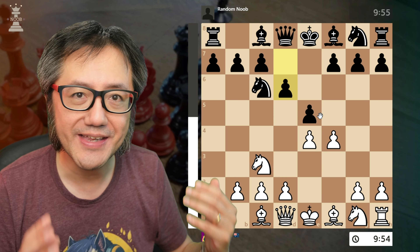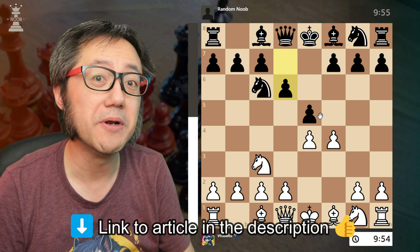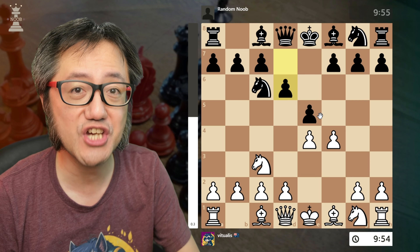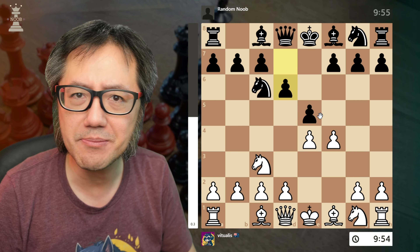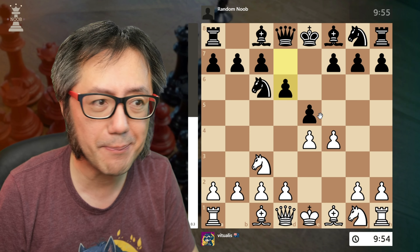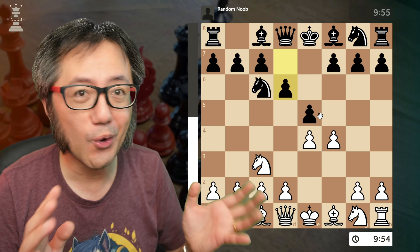If you look at the article linked to this video, I talk a little bit about Harry Pillsbury, the US chess champion from the end of the 19th century. He actually played a game in a simultaneous where he got a version of the Legal's trap. Pillsbury was an extremely strong player.